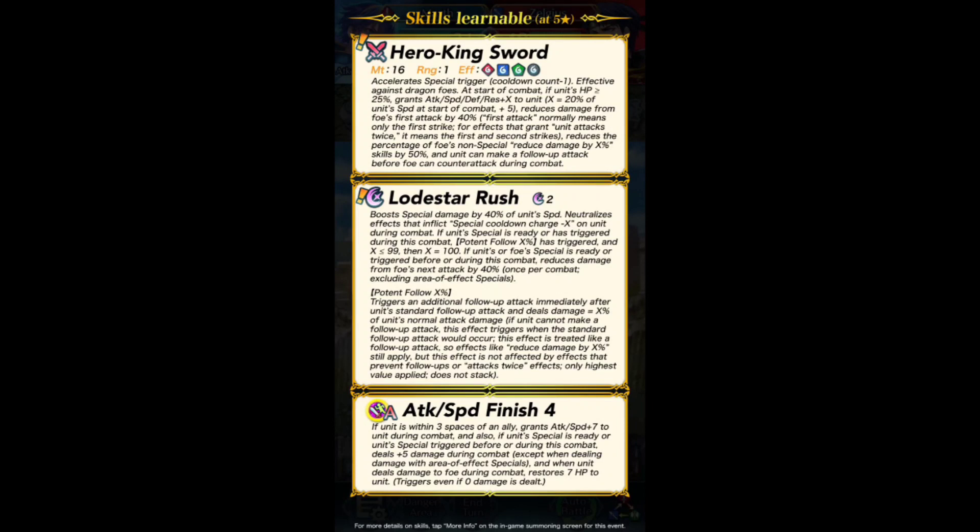Accelerate special trigger. Effective against dragon foes. At start of combat, if unit's HP is above a quarter, grants X stats to unit where X equals 20% of unit speed at start of combat, plus 5. That's a lot of stats. Reduces damage from foe's first attack by 40%, and then the brave mumbo jumbo jargon. Reduces the percentage of foe's non-special reduce damage skills by 50%. And unit can make a follow-up attack before foe can counterattack.